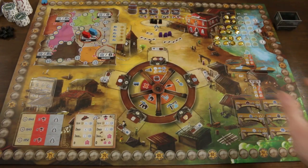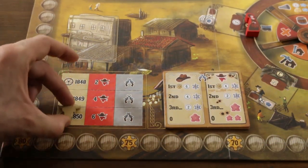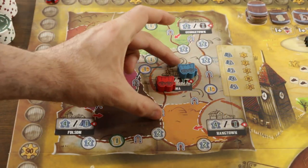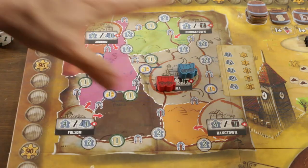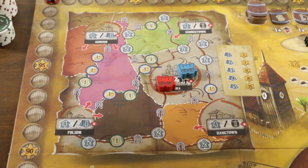Here we have the game board. In the center we have the action wheel, and as this is an action selection game, this is going to be where a lot of the game is played. Surrounding that we have various other landmarks associated with some of the actions. In the bottom left we have our year tracker, top left we have the map of the frontier land where players will be moving their wagons across the land, gaining rewards on their trips to the different boom towns scattered across the board.